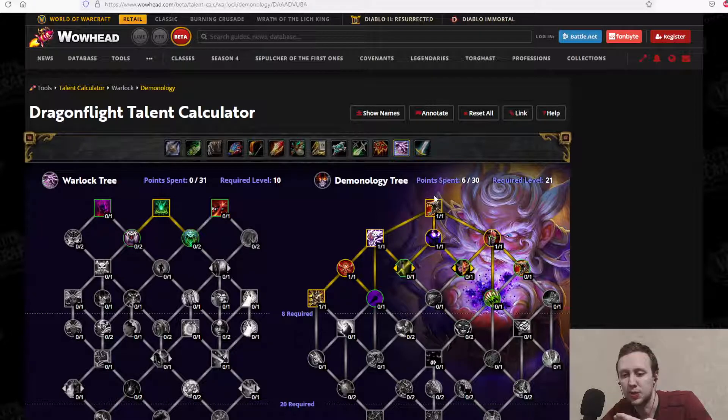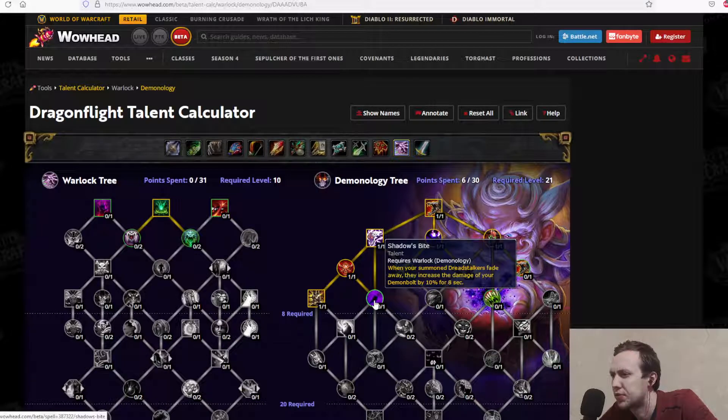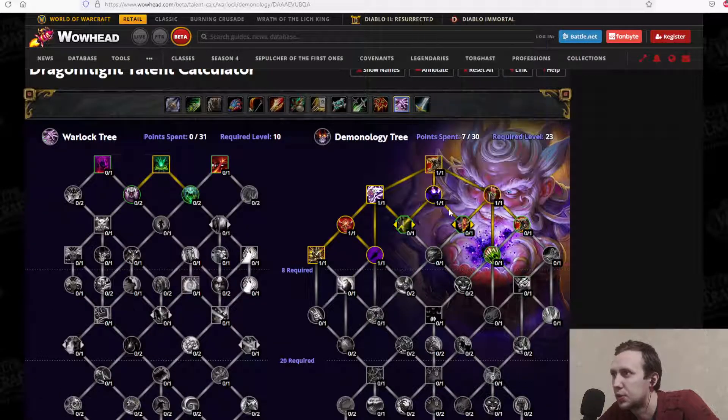What is the uptime of the Shadows Bite buff? It's an 8-second buff on a 20-second cooldown, with Dreadstalkers lasting 12 seconds — so every 20 seconds you get an 8-second buff. Not bad either way.